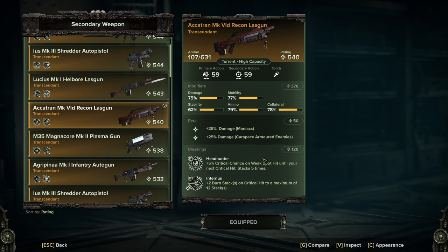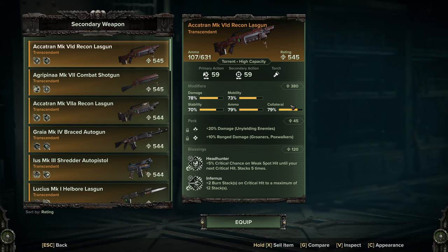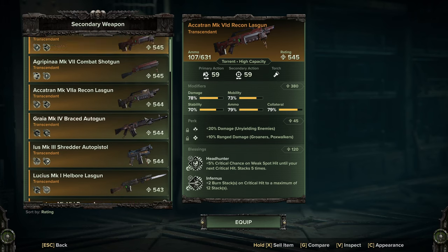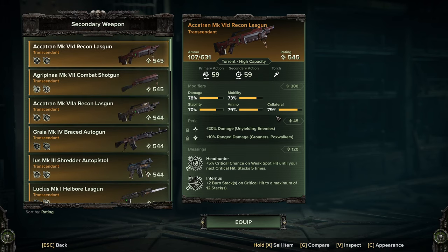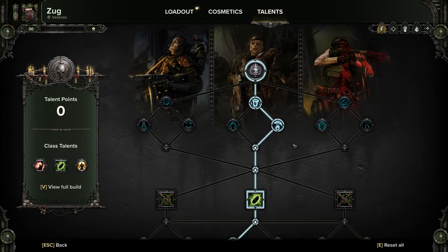Generally Carapace and Crit is fine, or Maniac Carapace, or Unyielding and Crit — they all work quite well and are very close together. Don't worry too much if you can't get a god roll because they're incredibly rare, and even a supposed god roll still isn't perfect. You can use lots of other guns with this build, so let's look at the build itself and talk more about guns towards the end.